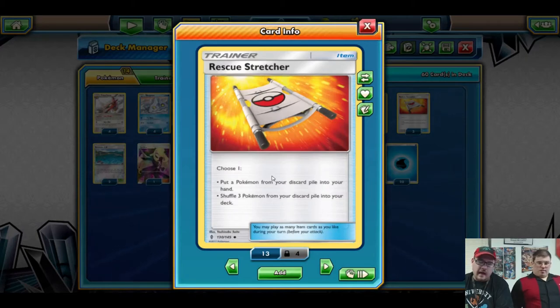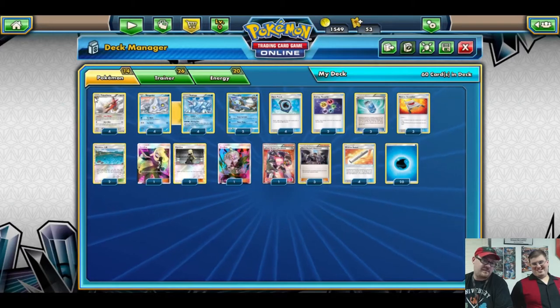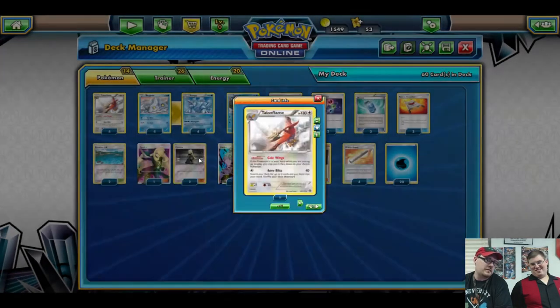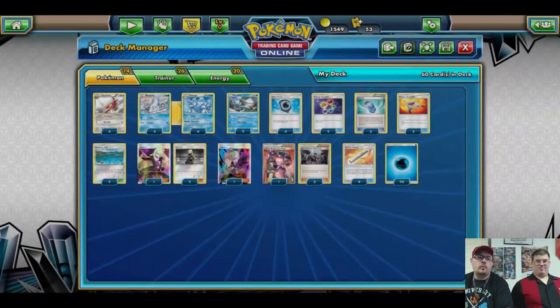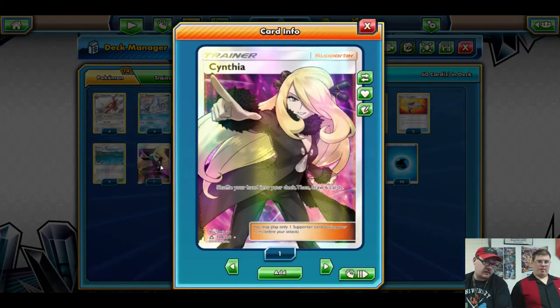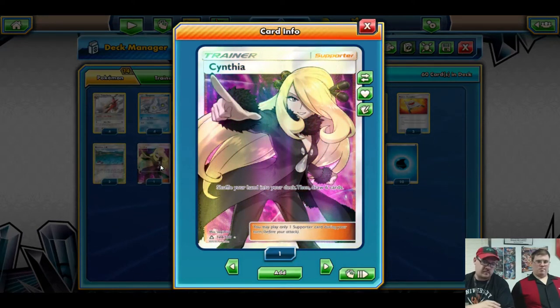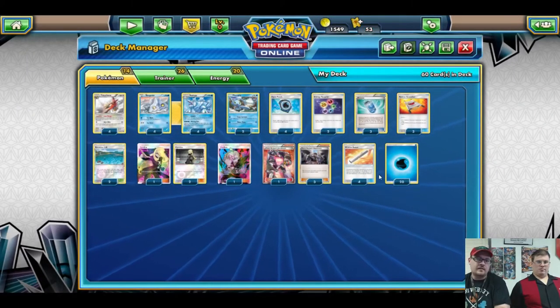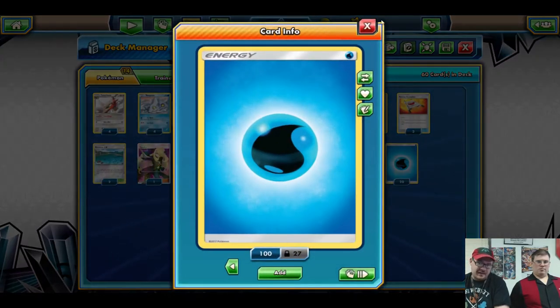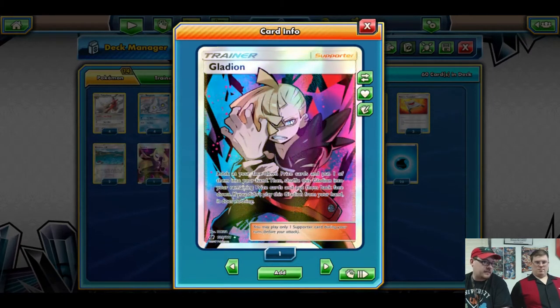Three Rescue Stretcher to get back Bergmite, Avalugg, or Manaphy if they get knocked out early — or to recover Avaluggs milled accidentally. Two Brooklet Hill to accelerate Bergmite and Manaphy onto the bench as fast as we can. Three Cynthia — including the full-art Cynthia you guys helped us with, thank you so much — for a fresh hand, making sure everything we need in play is there and everything we want in the deck stays in the deck.